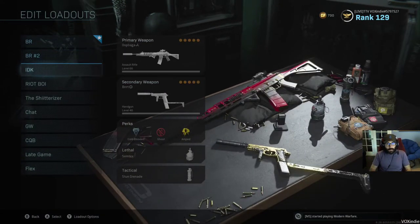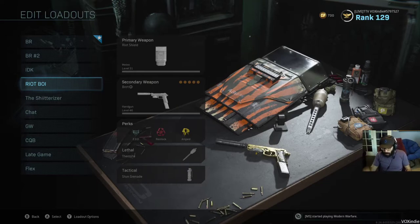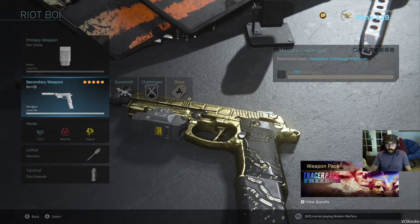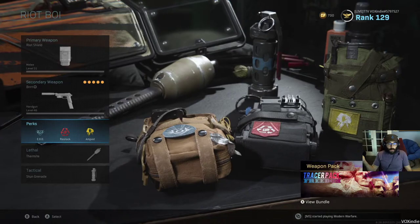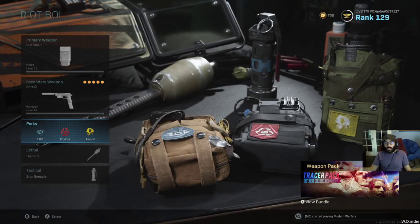Moving on to number two: the Riot Shield. A lot of people will try and pair Riot Shield with knives or stickies, but I've completely eliminated the melee aspect of this build. What we have here is your standard Riot Shield. The secondary weapon can really be whatever you want — I like running a burst Rennetti. But what's most important are the perks and your grenades. I got EOD so you don't get downed easily by grenades, Restock so you keep getting your grenades back, and Amped so that if you need to switch weapons quickly, you can.